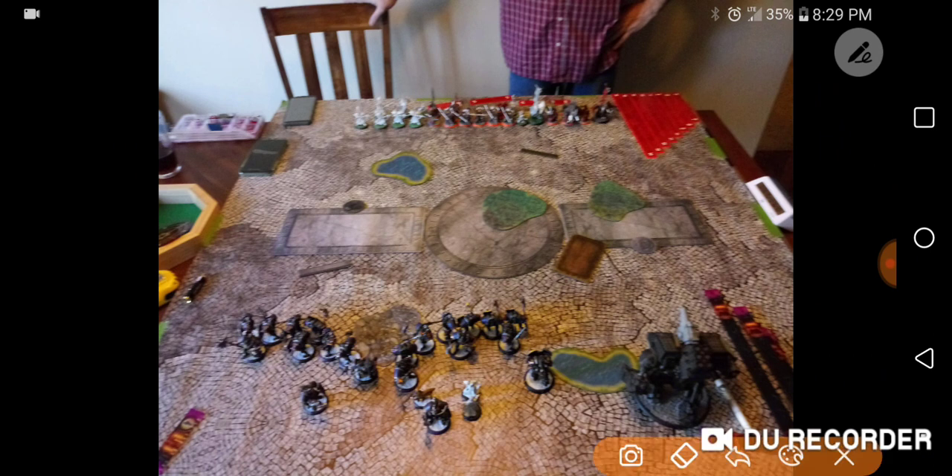He chose to go first — that's important — so I chose my table edge. I wasn't sure where was best. I liked that the forests were on his side; I thought I could use that with my feat, which gives see-through clouds, forests, and minus-three speed. Since all his heavy hitters were over there, I put my Victor alone on that flank and considered having my caster contest the other point. It's a pretty dead scenario, so points weren't going to matter a whole lot.